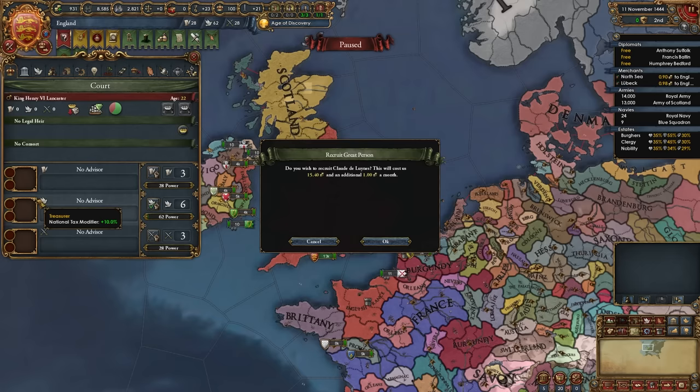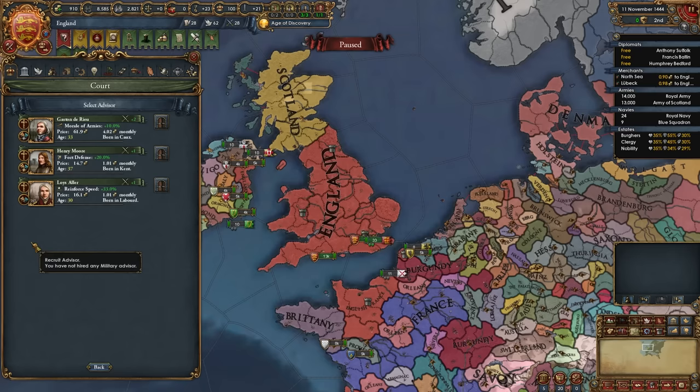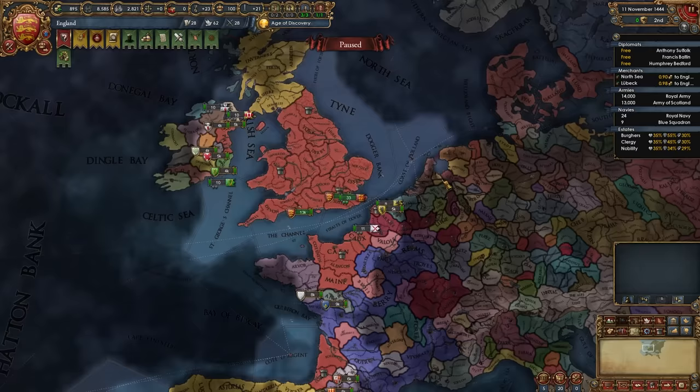Now it's time for some advisors. Hire whichever level 1 admin advisor you want — I'm going to get this tax guy. Then you usually have a half-cost diplo rep guy; hire him if you can. If not, look for a diplo rep or improve relations diplomatic advisor. Then get a morale, discipline, fort defense, or manpower level 1 military advisor. I have this fort defense guy, so I'm going to hire him.